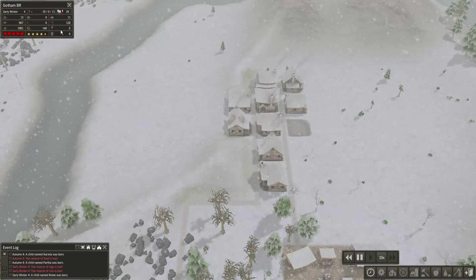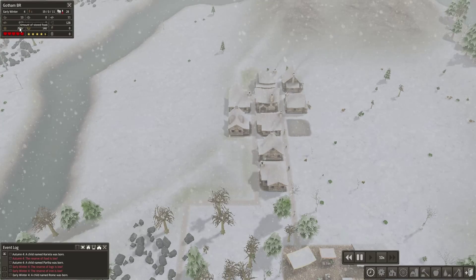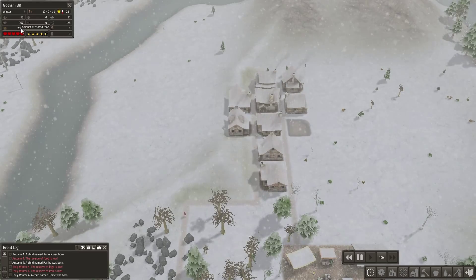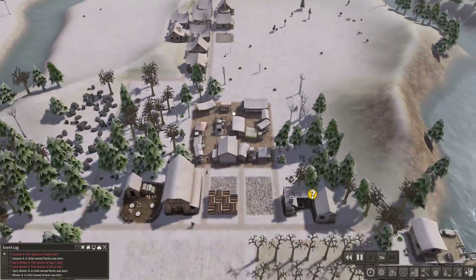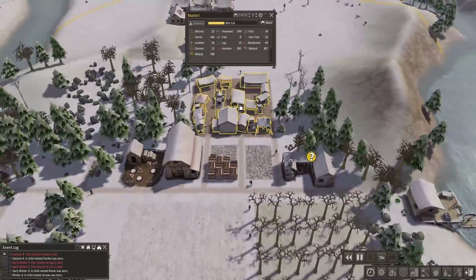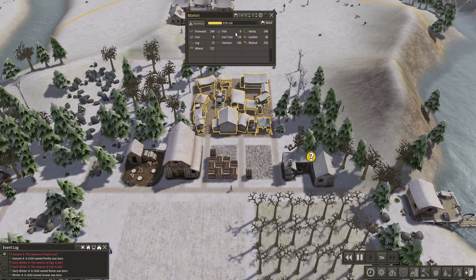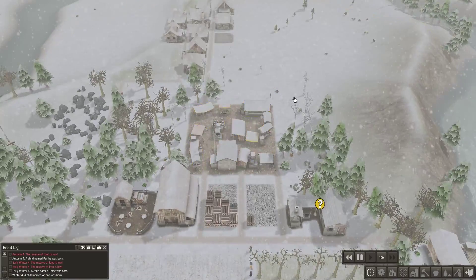We're hitting Fort Winter now, which is a good thing because we have a lot of firewood — we're definitely not going to die of freezing. Our food is at 2,000, which I'd like to be a bit higher, but it'll hold up for now. Our market area is doing pretty good. Instead of storing everything in one place, we store it at the market so everybody gets a piece of the pie.